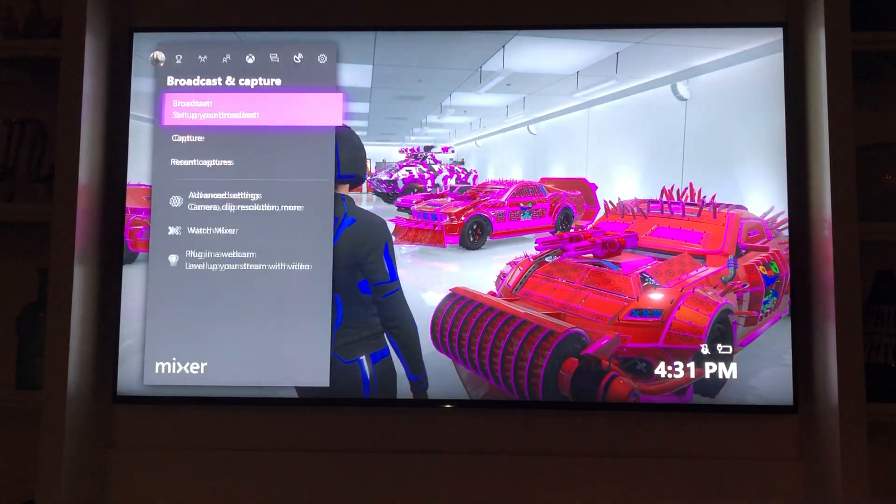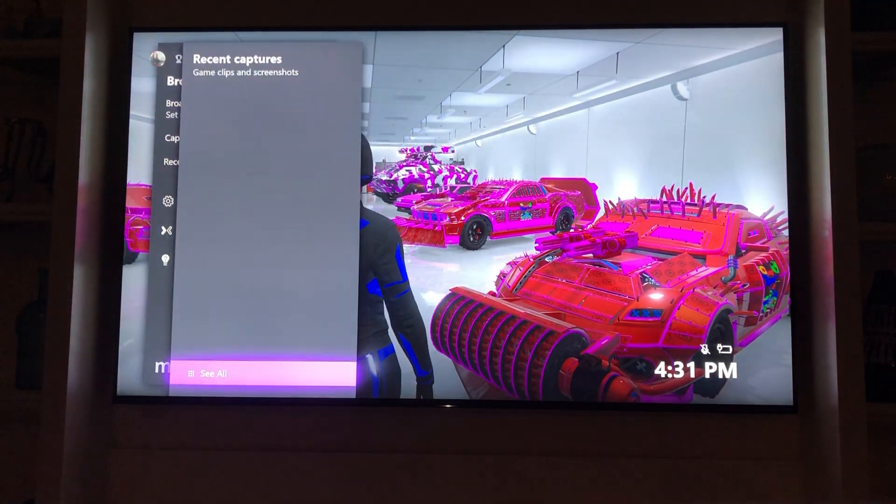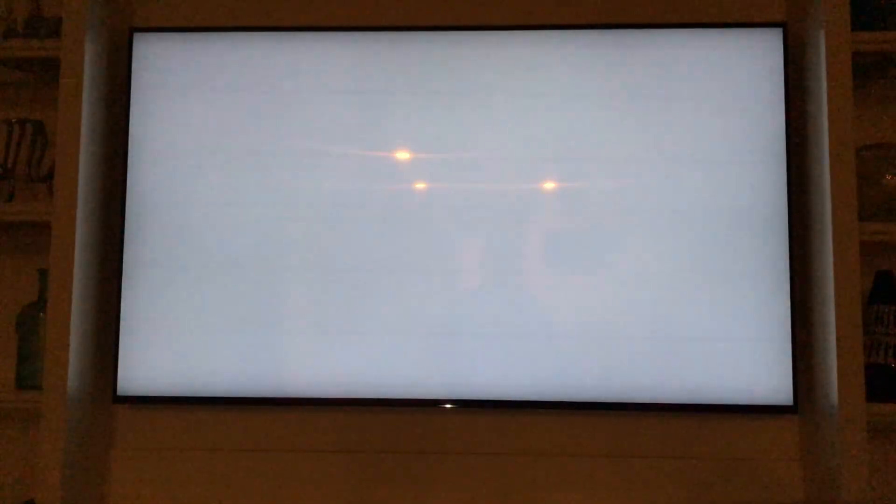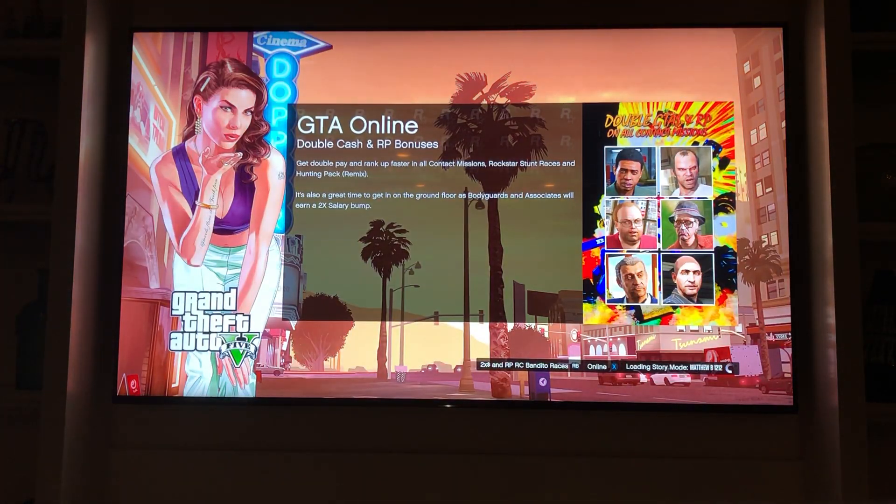Now the other big thing I just realized they came out with — I think today, I didn't see this yesterday — there's actually some bonus points you can get for playing missions. You get double cash and RP bonuses for all contact missions. Any missions you do you're going to get twice as much money and RP, and also the Rockstar stunt races and the Hunting Pack — basically you can do any race and get double XP.